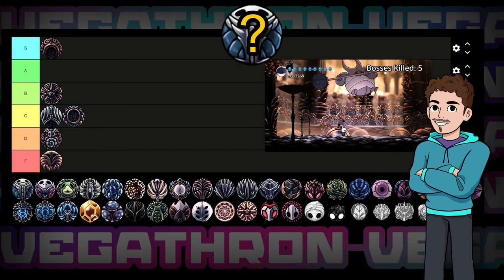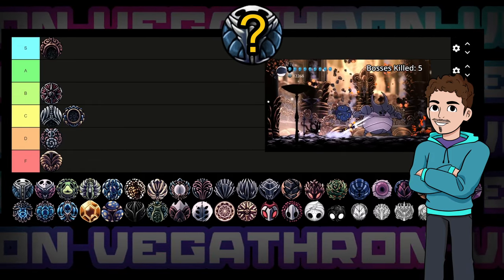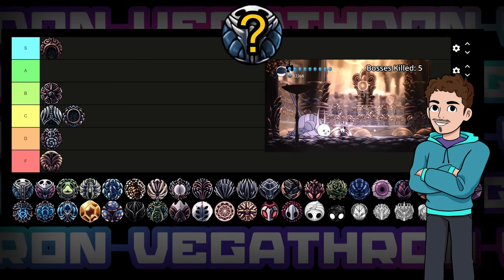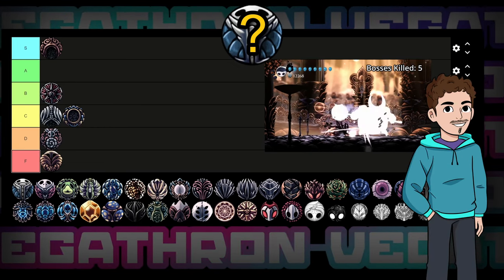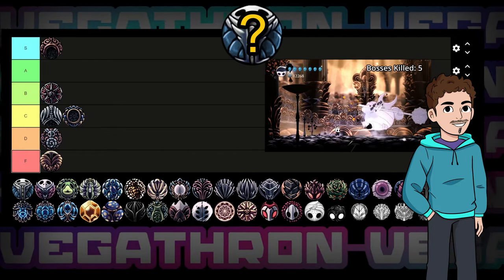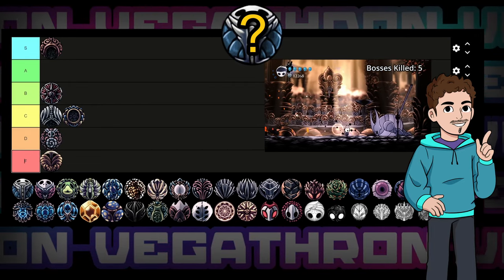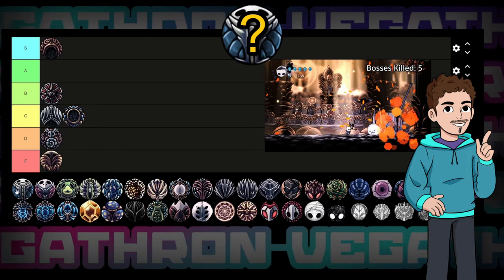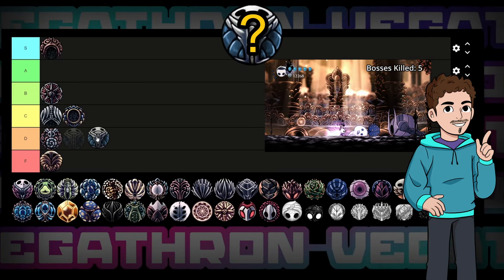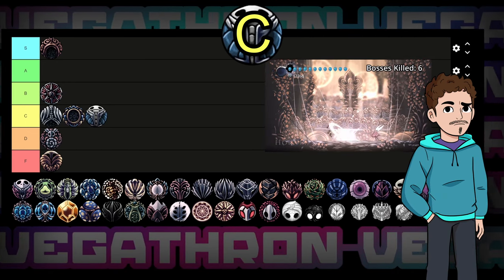Dashmaster — aka Sans from Undertale, as my comment section likes to point out. This charm lets you dash 33% more often and dash downwards. On its own that's pretty useless in combat, though it makes getting around feel a bit nicer. Everything so far doesn't really justify the two notches it asks for, but it does boost Sharp Shadow damage by an extra 50% of your nail damage. Damage is one of the most valuable stats in the game, so even in this slightly weirder form, that's why I'm placing what would normally be a D tier charm solidly in C tier.